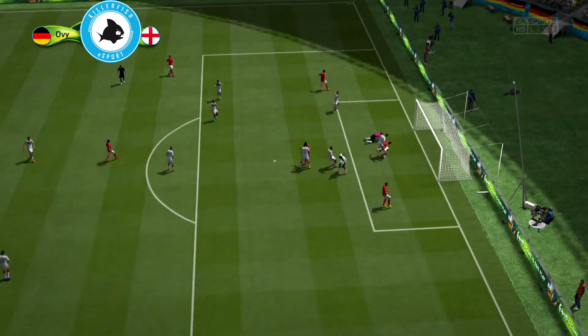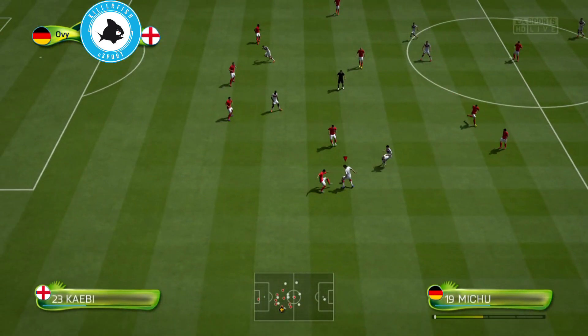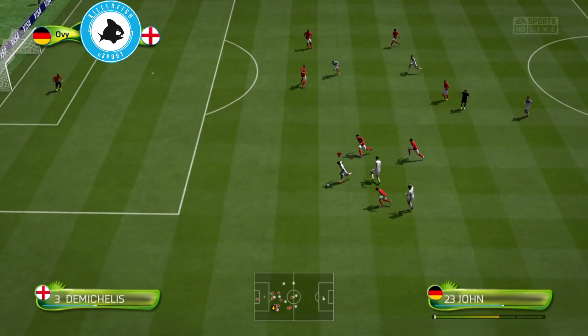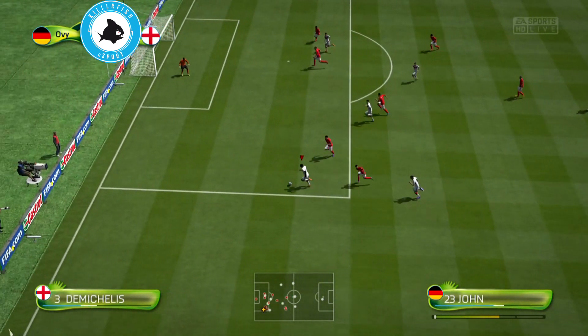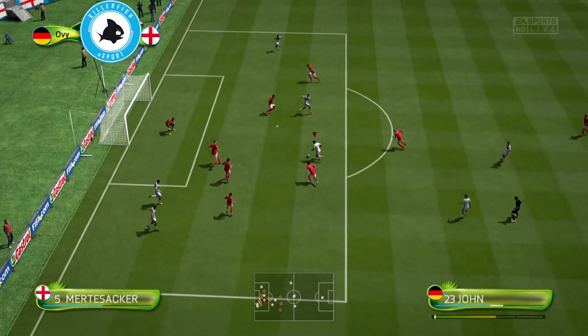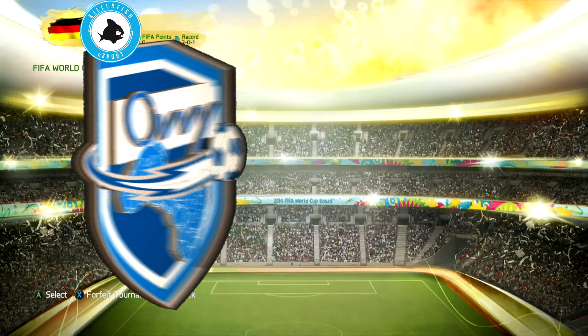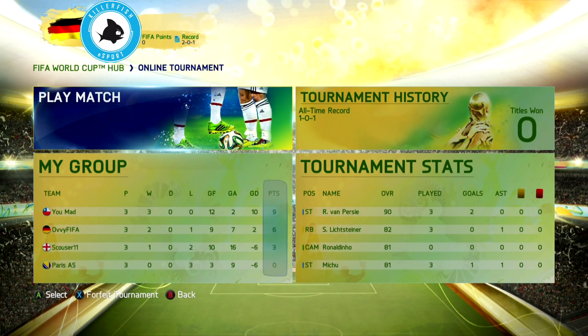Something I haven't seen in normal Ultimate Team mode — a goal like this from a free kick, only he can make that happen. Then a beautiful goal from Ola John: the fake shot, the body faint, and no chance for the goalkeeper. It's 7-4, and I think the opponent rage quit in the 19th minute.